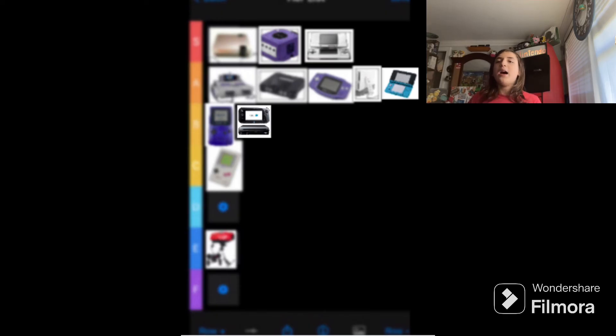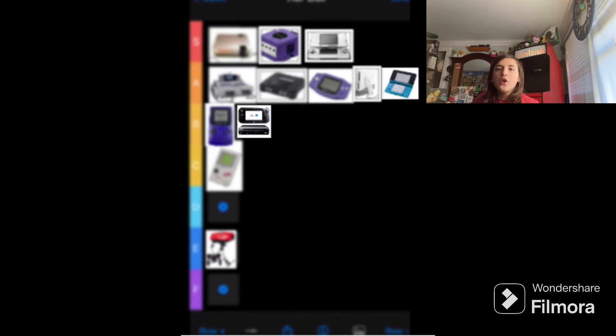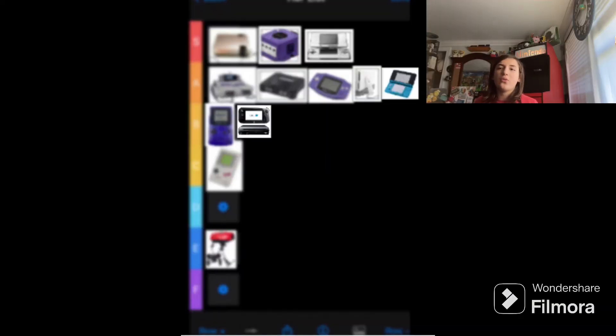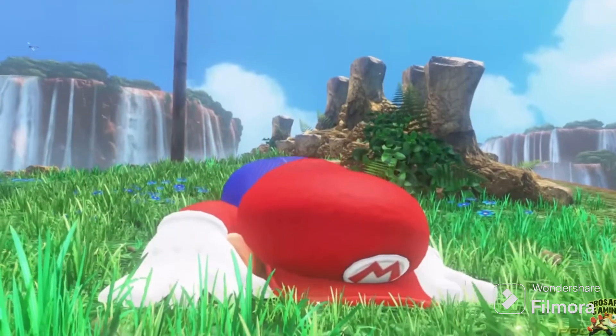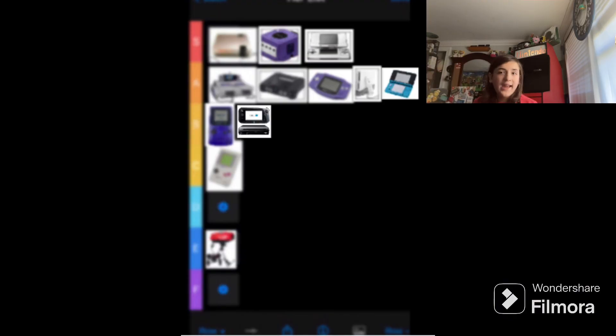Next and finally we have the Nintendo Switch — Nintendo's first hybrid console. I really like it because you can play it in your hands or on the TV, and it has a huge selection of games with a big variety for everyone, from Tetris to Mario Kart in your living room. The Nintendo Switch is also home to some of Nintendo's best games like Super Mario Odyssey, Breath of the Wild, Metroid Dread, Mario Kart 8 Deluxe, and Super Smash Brothers Ultimate — I could go on for days. It deserves an easy S tier. If you enjoyed the video, please like and subscribe, and we'll see y'all in the next video.